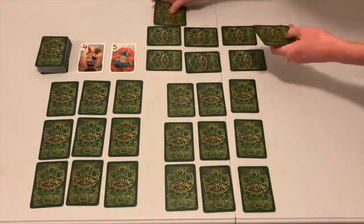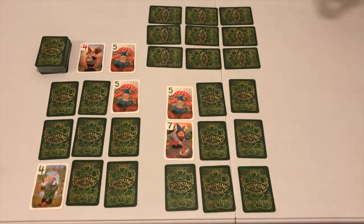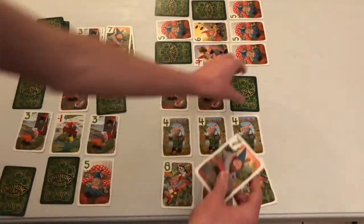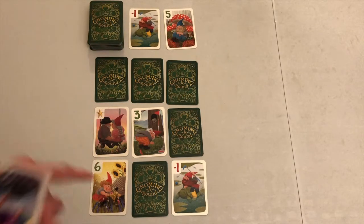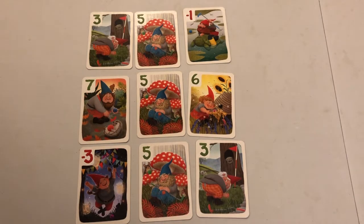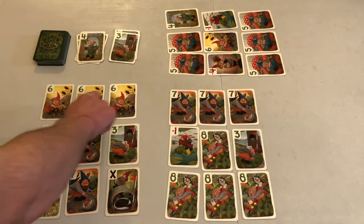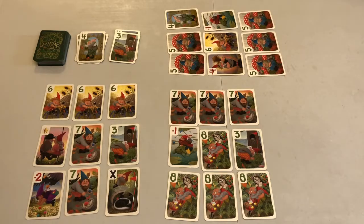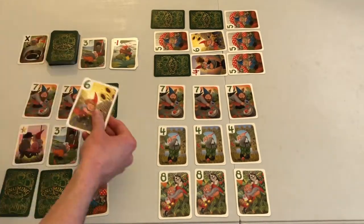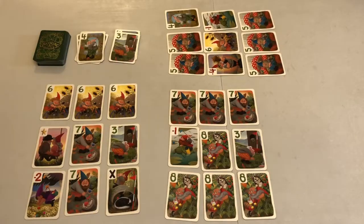Just like in miniature golf, you and your fellow gnomes are doing your best to recreate the game by earning the lowest score. Over the course of 3 rounds, you'll be collecting and arranging cards into a 3x3 grid. Drive your score as low as possible by placing negative value cards in your grid, or by creating rows or columns of 3 identical positive value cards, which will earn you negative points equal to the matching value of the set. For example, a row of 3 6s would earn you negative 6 points. As soon as one player has no more facedown cards in their grid, each other player takes one final turn, and the round is over. After 3 rounds, total your scores and find out which gnome has won the game.